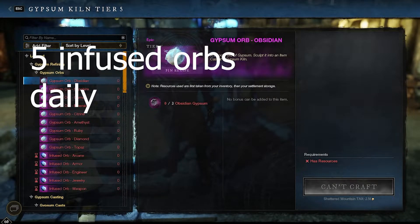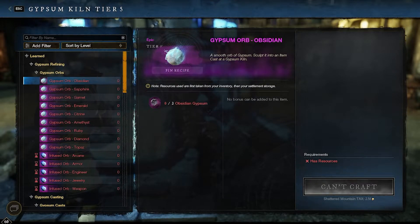As for the last five types of Gypsum, they come from salvaging high-end yellow and purple gear. Every now and then you'll get some mats, or you can just go to trading posts and buy the mats you need. You can make each type — the arcane, the armor, engineer, jewelry, and weapon — once per day.